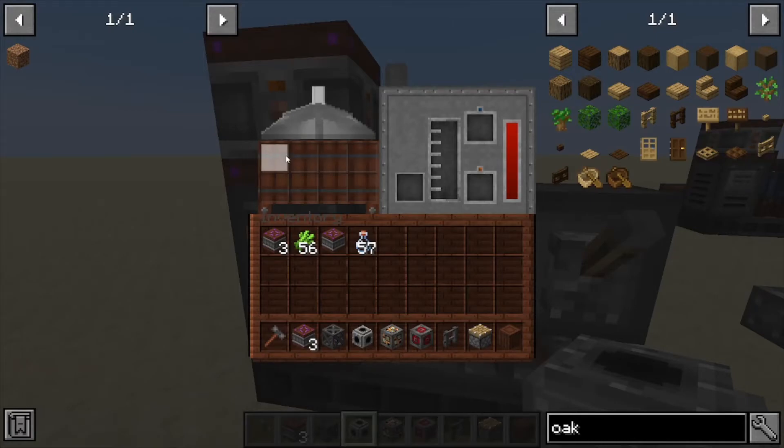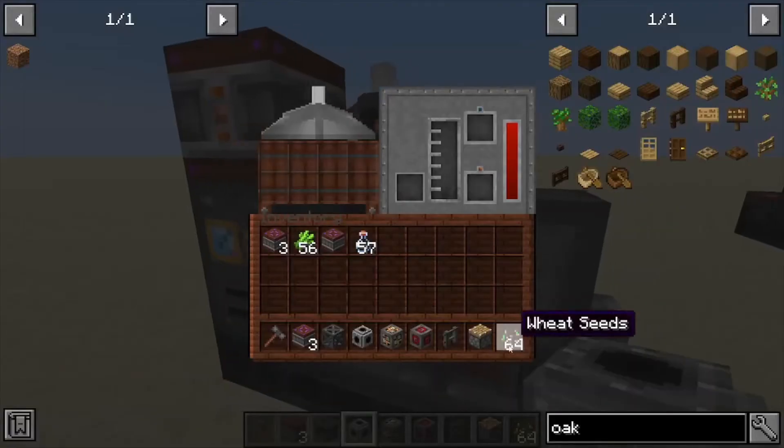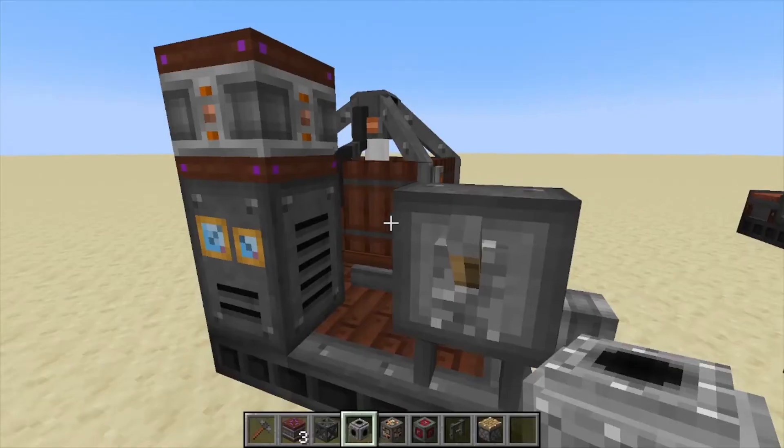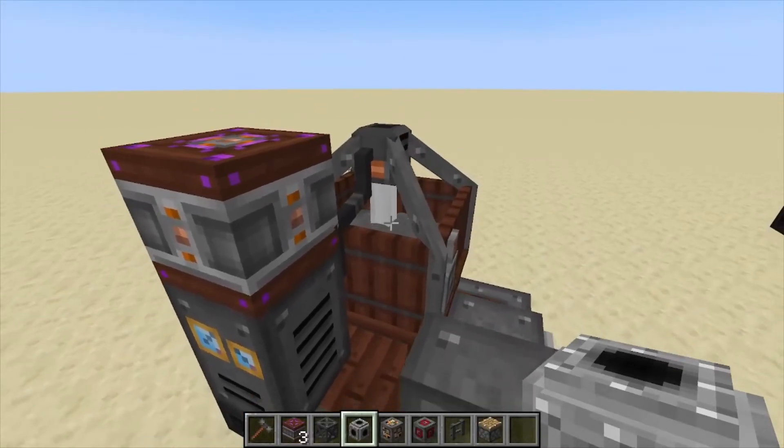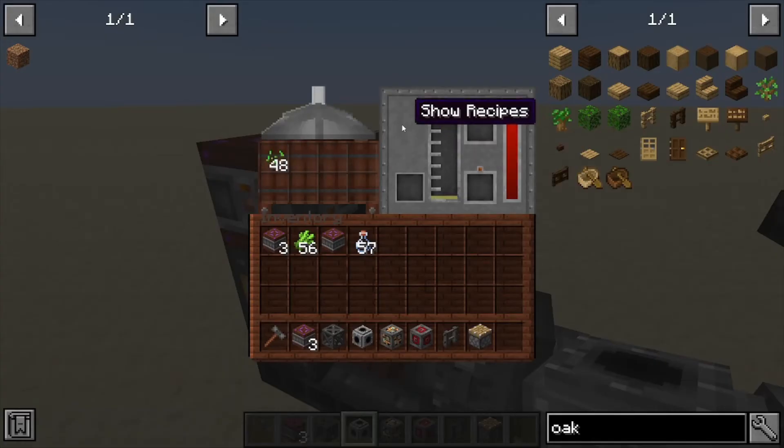This machine actually squeezes down seeds, unlike its counterpart the Fermenter which takes actual sugar cane — this one uses seeds to produce plant oil. If we throw seeds in here it's going to start smashing them down; it's got a little animation going for it, and that gives you plant oil.